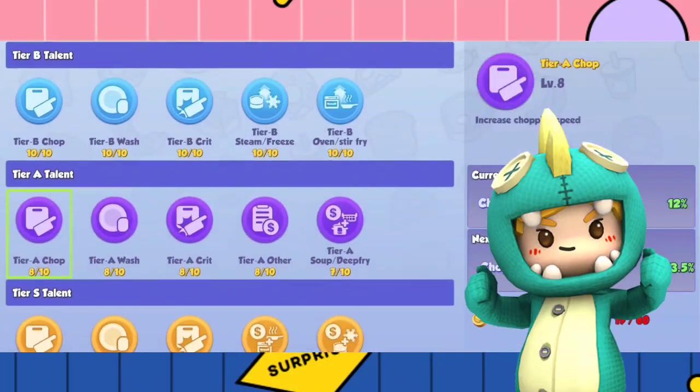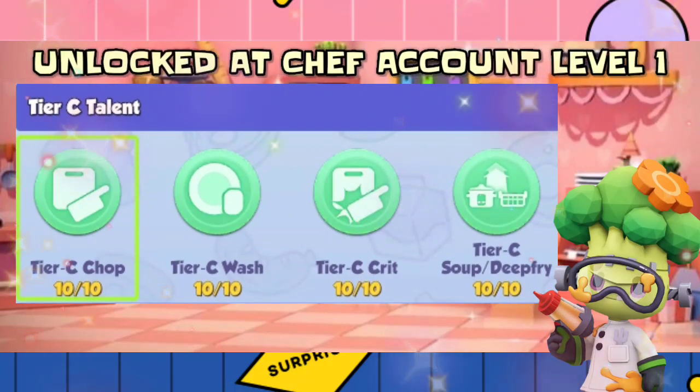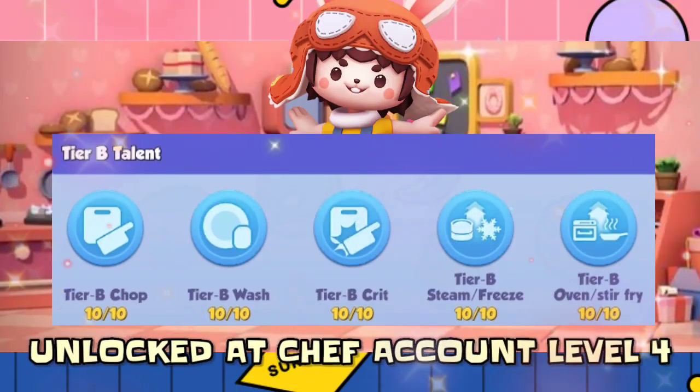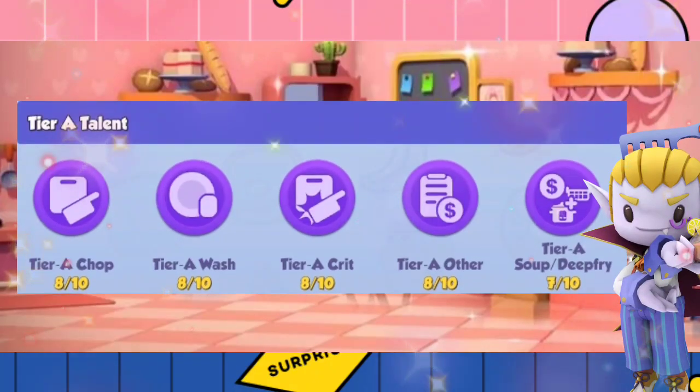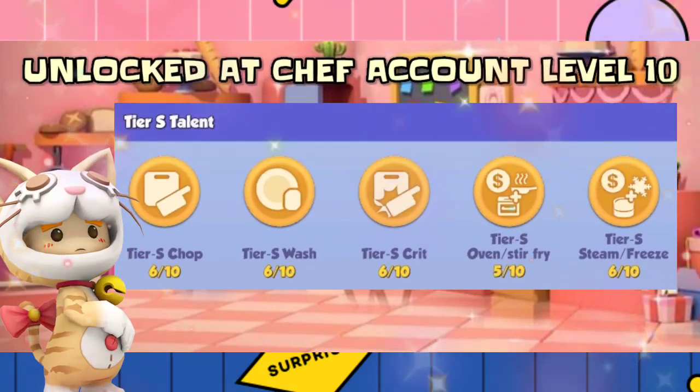Each talent tier can be unlocked as you level up your chef. Talent tier C can be unlocked at chef account level 1. Talent tier B can be unlocked at chef account level 4. Talent tier A can be unlocked at chef account level 7. Talent tier S can be unlocked at chef account level 10.